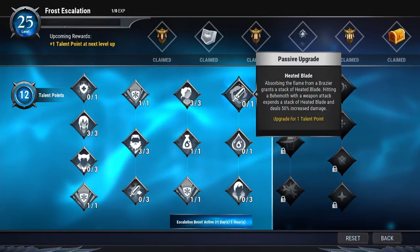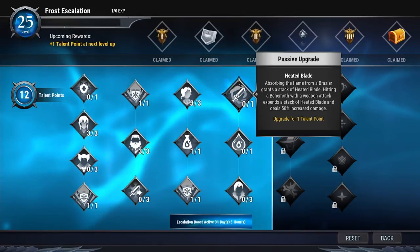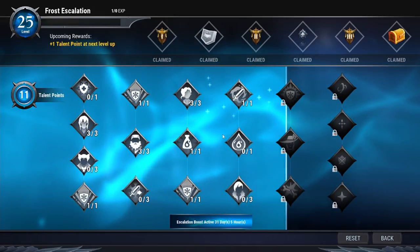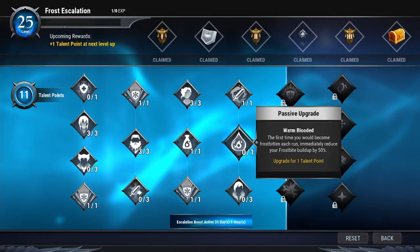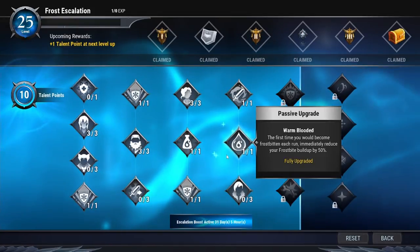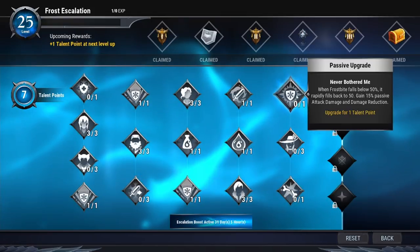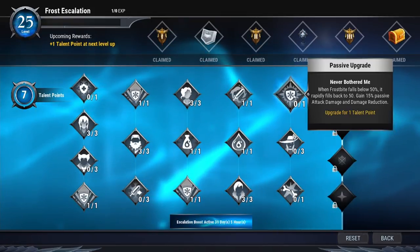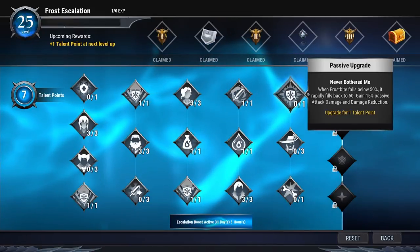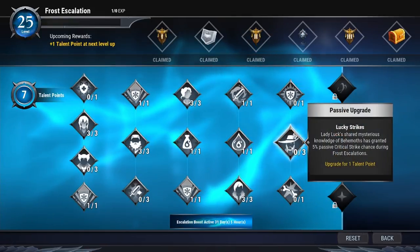For the next column, get the passive upgrade Heated Blade — absorbing the flame from a Breezer grants a stack of Heated Blade, and each stack deals 50 percent increased damage. Also get Warm Blooded: the first time you become frostbitten each run, immediately reduce your frostbite buildup by 50 percent. Next, get Cat Loss for passive attack damage, and Lucky Strikes for passive critical strike chance. Note that one talent is useful for normal escalations (levels 1–13 and 10–50) but not recommended for heroic.